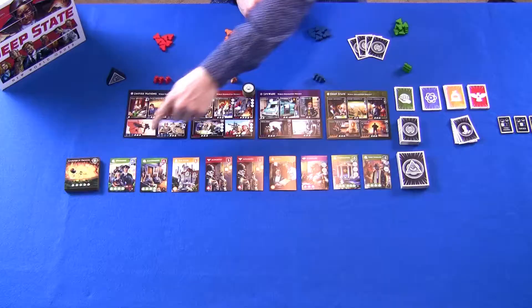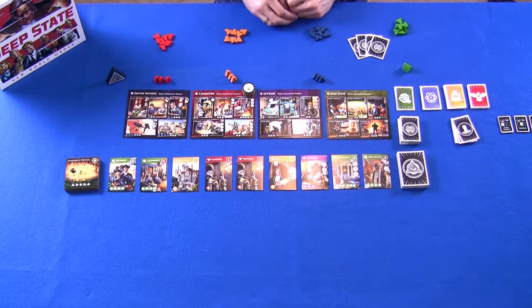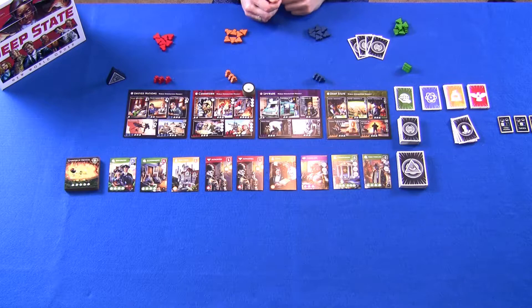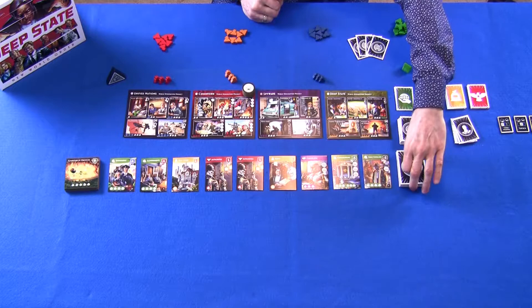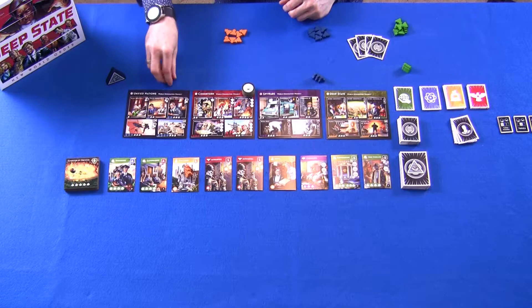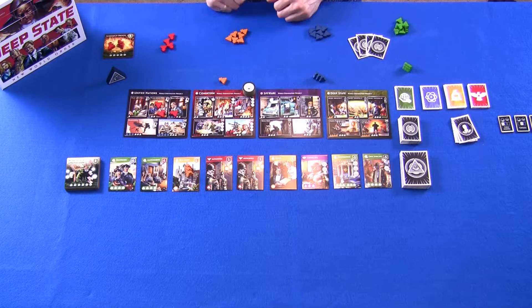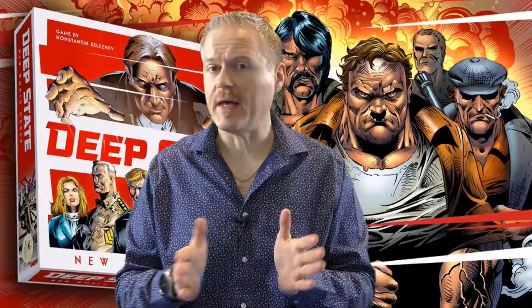Deep State is played over rounds, and every round is broken down into turns. Each round continues until the entire infiltration zone is empty, then you refill it and start the next round. When there aren't enough cards left to refill the infiltration zone, that's the final round. Every round has three phases: the action phase, where players use their agents on cards, covert operations, or projects, or gain extra agents; then the takeover phase, where players claim cards they placed enough agents on and advance on projects; and finally the treaty phase.